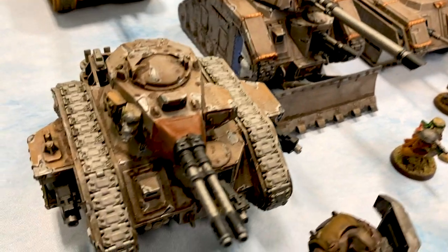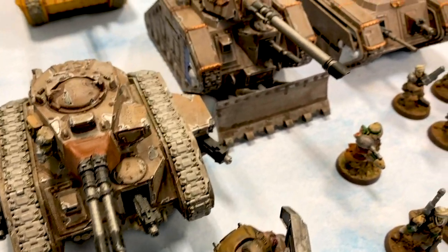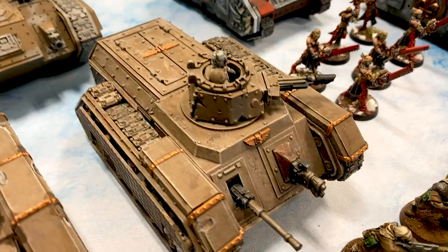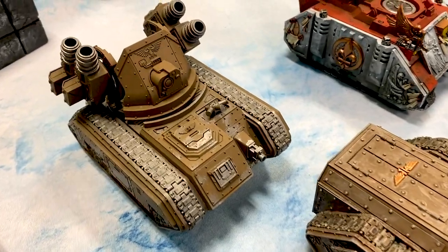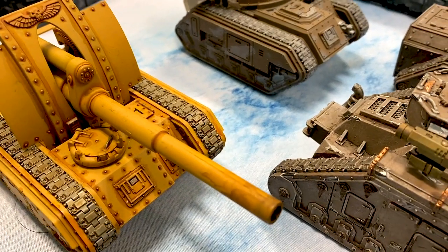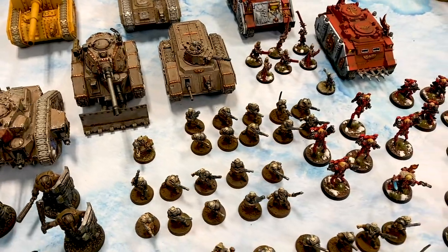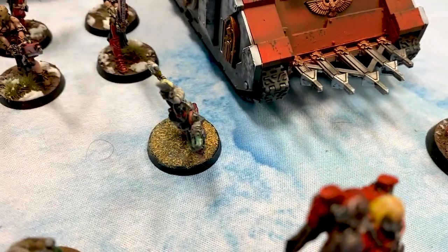Two tank commanders — one with an executioner autocannon and heavy bolters all the way around, festooned with heavy bolters, and one with a battle cannon and a lascannon, and a hunter-killer missile, because why not. We also have a Chimera with a heavy flamer multilaser, a Wyvern with just everything, and a Basilisk. I have given up my Warlord trait to give the Basilisk the tank ace Full Payload, so he's automatically three damage on all his attacks. And last but not least, we have a Calidus Assassin joining the force.